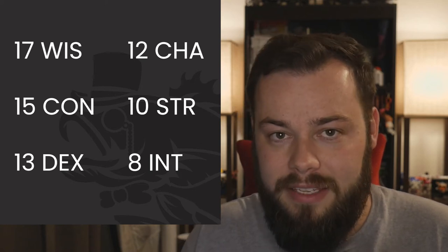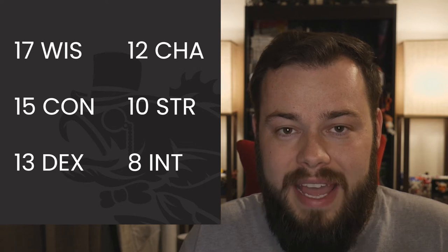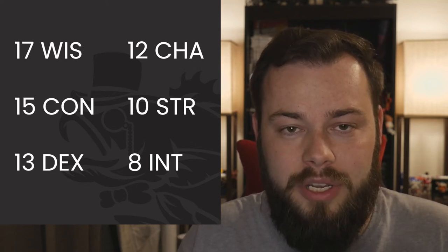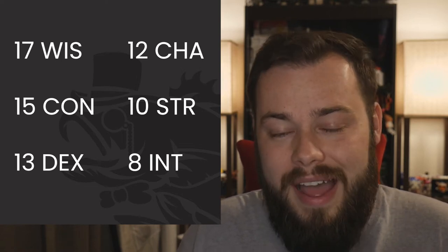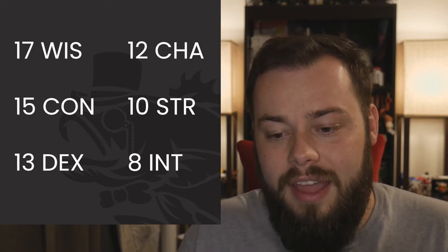For stats, we use our modified standard array: 17, 15, 13, 12, 10, and 8. We put 17 in Wisdom, 15 Constitution, 13 Dexterity, 12 Charisma, 10 Strength, and 8 Intelligence. The reason for Charisma at 12 is that you're going to be asking people for blood all the time, so a half-decent Charisma is essential. Dump Strength and Intelligence — we don't need them.